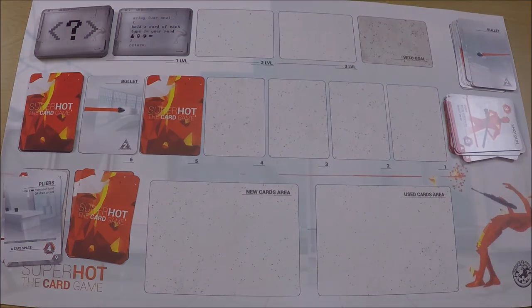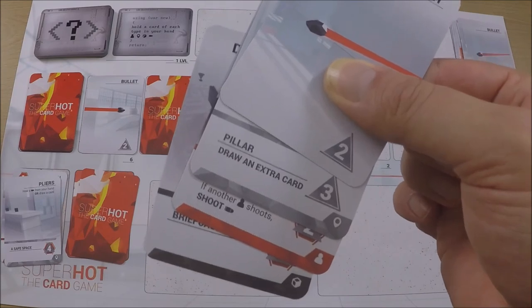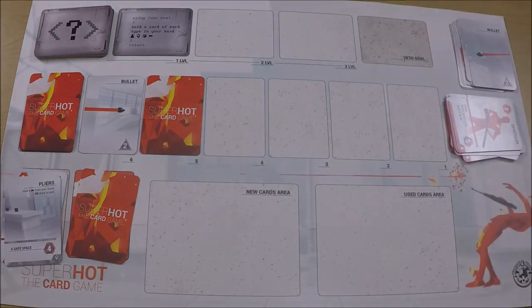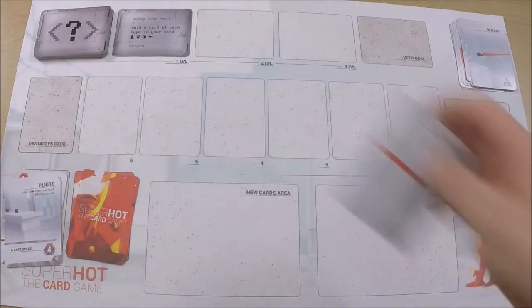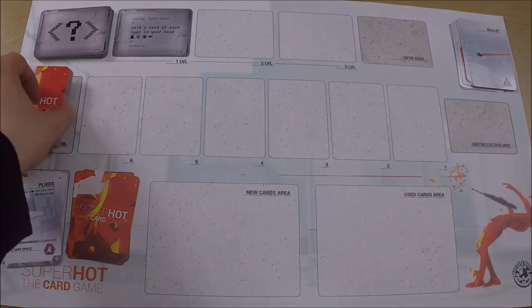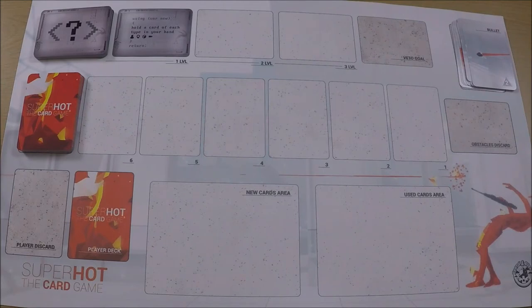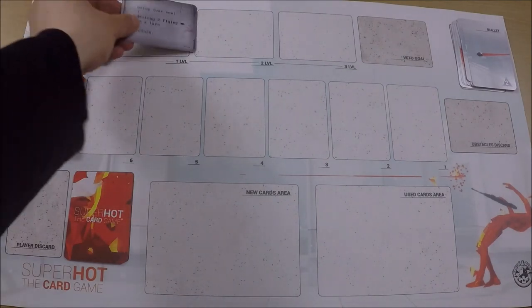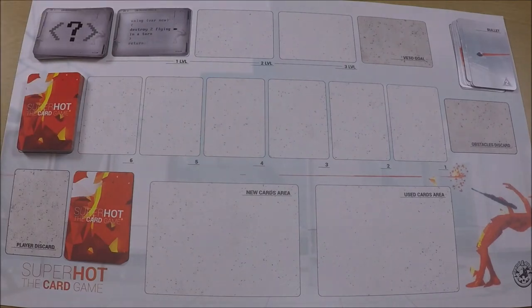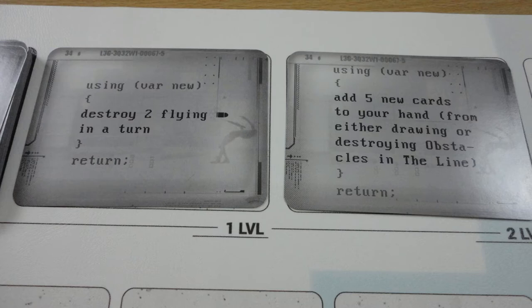Brand new territory — I have completed a goal! Finally, after three games, I've managed to do it. When you level up, first you shuffle the obstacle deck, obstacle discard, and all cards in the line into a new deck. Then you shuffle the player discard pile, player deck, and player hand into a new deck and draw four cards. You get rid of the completed goal and add two new ones — you can still veto one, but not one you've already vetoed.